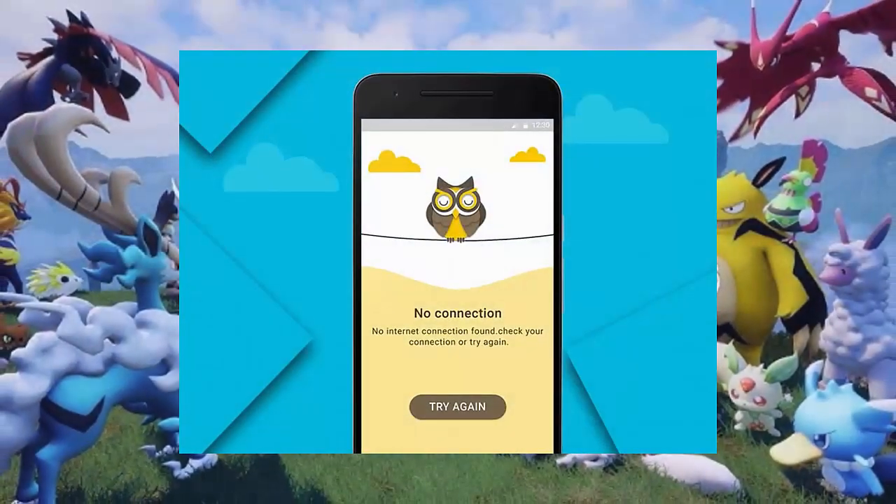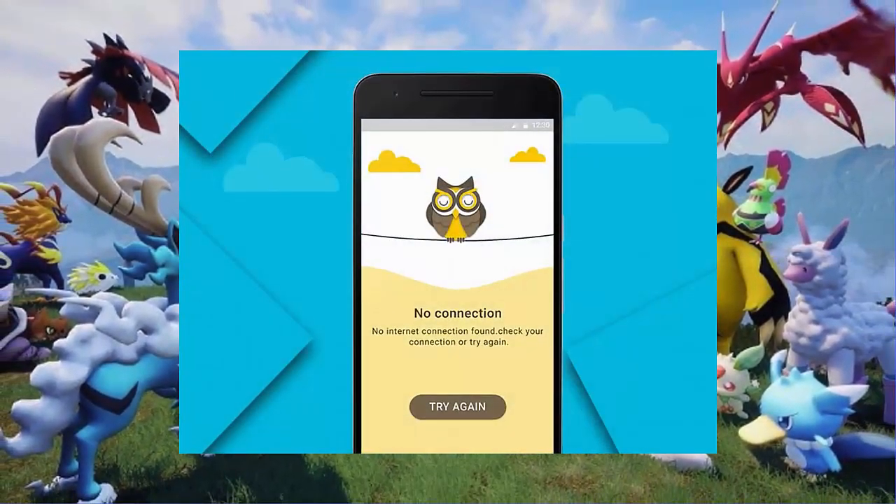Method 2: Check your internet connection. Internet connection also plays a vital role in playing the game. If there is poor internet, then check for a strong connection and then play the game without any error.